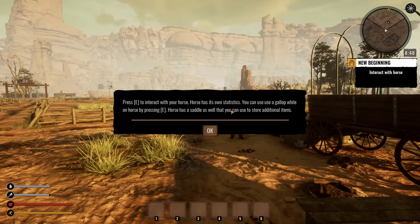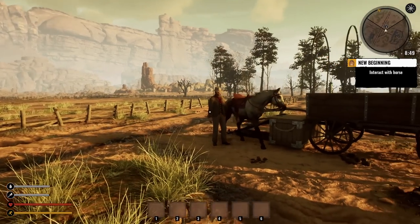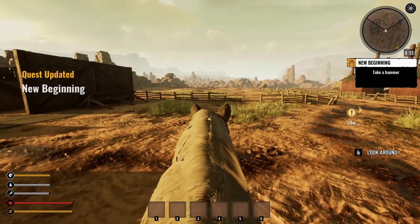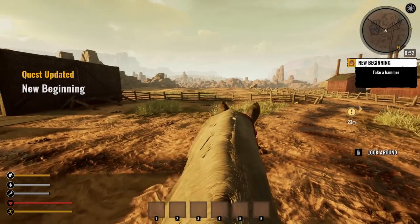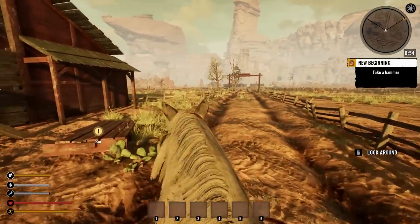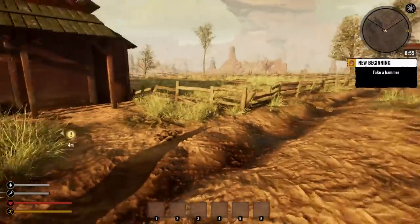The horse has its own statistics. You can get a gallop while on the horse by pressing E. The horse has saddlebags as well that you can use to store additional items. Interact with the horse — holding on doesn't do anything special, it just makes you get on it.